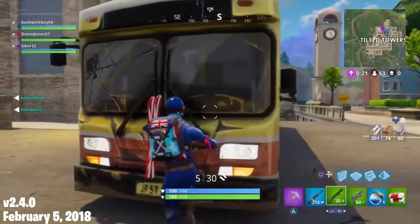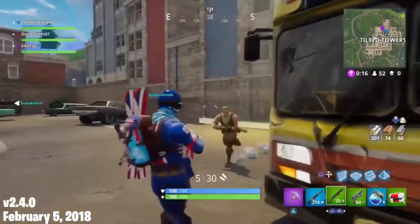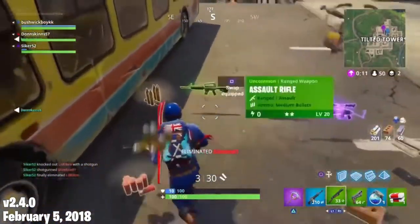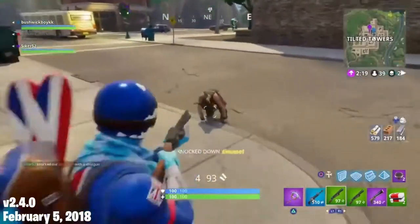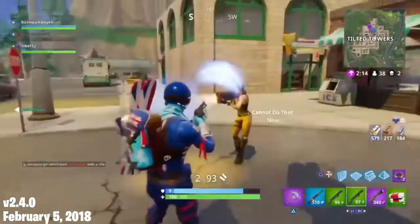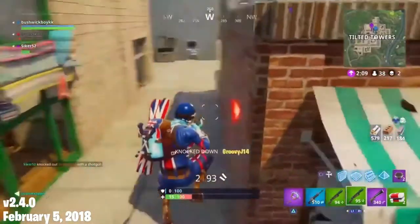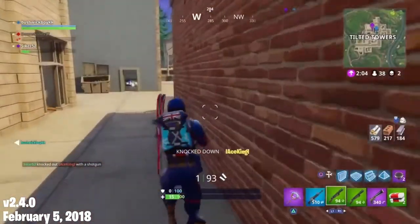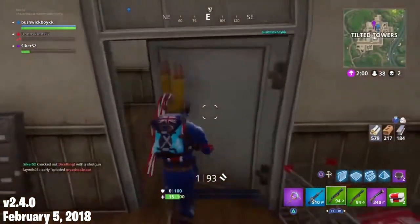On February 5th, 2018, the Shooting Test 1 LTM released, replacing Sniper Shootout. In this LTM, first shot accuracy was added, and damage drop-off was implemented to all weapons except shotguns, snipers, and explosives. The Assault Rifle with Scope, the Burst Assault Rifle, and all the SMGs got a damage buff. Shotgun headshot multiplier was reduced to 1.5, and every other weapon's headshot multiplier was changed to 2. This LTM was essentially just to test different balances and features that would later be introduced to the game, and it only lasted a few days.